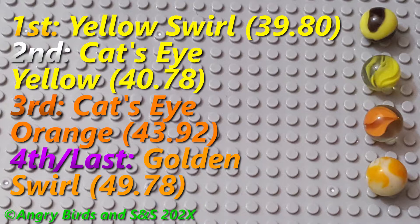Cats eye yellow lost his first place spot and is now placing second. Yellow swirl is first, third is cats eye orange, and last is sadly golden swirl.